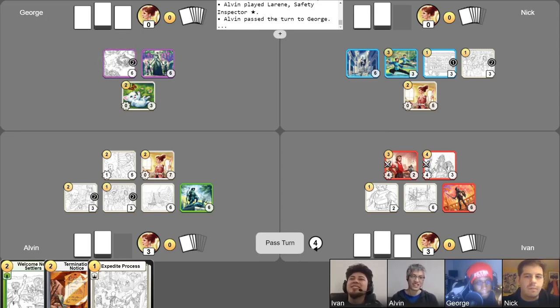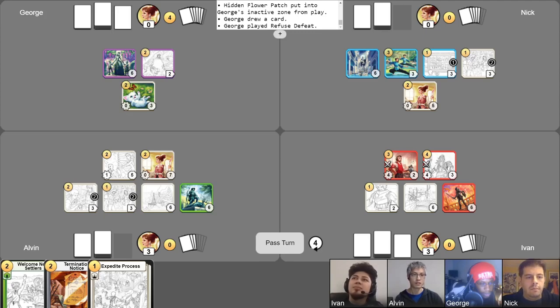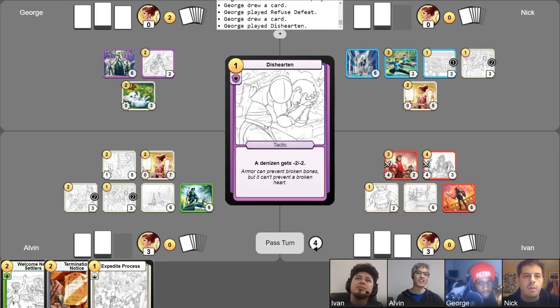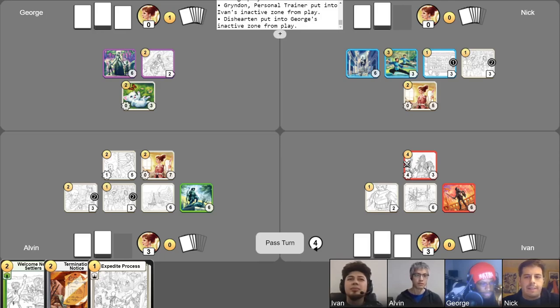Nick is looking pretty scary too, though. You still got Ask for Donations, History Education, that Learn by Observation. They haven't done anything yet. Nick has no alignment to white. Nick is not a happy camper right now. I'm going to abandon that and draw a card. You still haven't taken your free draw, and we're up to turn four. So I'm going to play Refuse Defeat. I'm going to draw again — Dishearten on your Grendon. So you're down to one gold. Absolutely nothing. Pass.